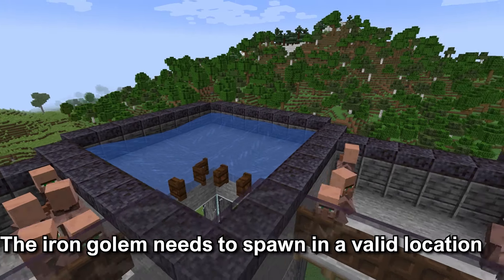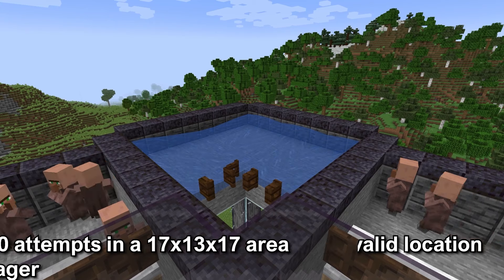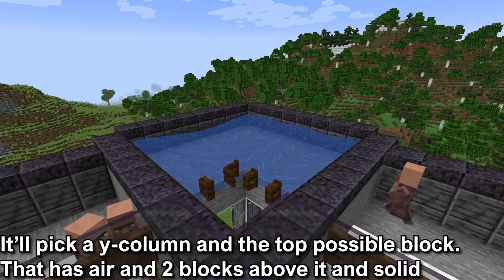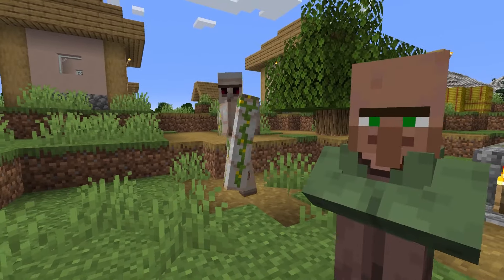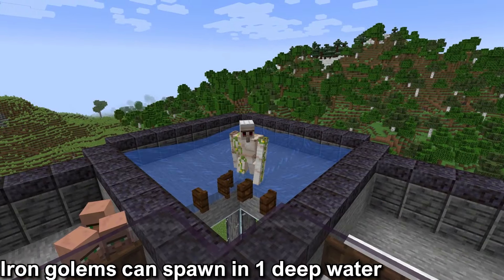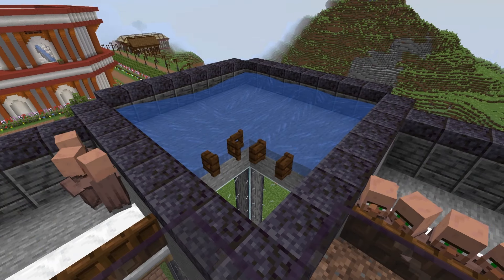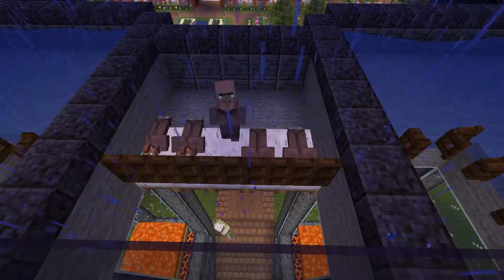The fifth and final factor is that the iron golem needs to have had a valid spawning location. There will be 10 attempts within a 17x13x17 area around the villager. It will pick a Y column and pick the top possible spot that has air and is solid underneath. There has to be 2 blocks above that are not a full block, and there can be 1 deep water that the iron golem can spawn in. For a farm, make sure that within the 17x13x17 area around the villager there isn't a possible location for the iron golem to spawn except for the spot you've chosen.